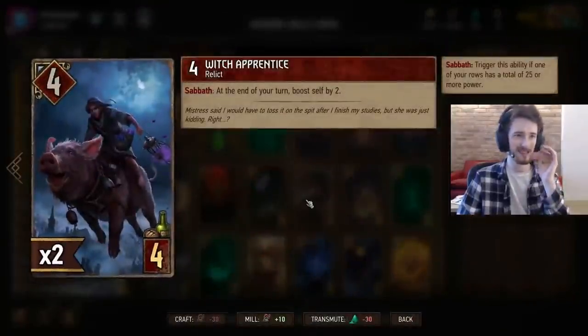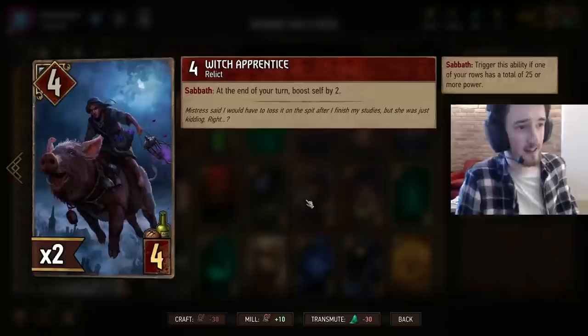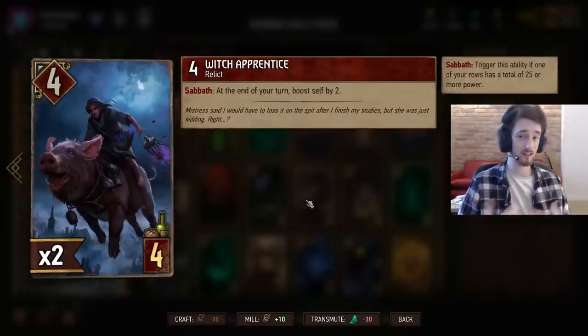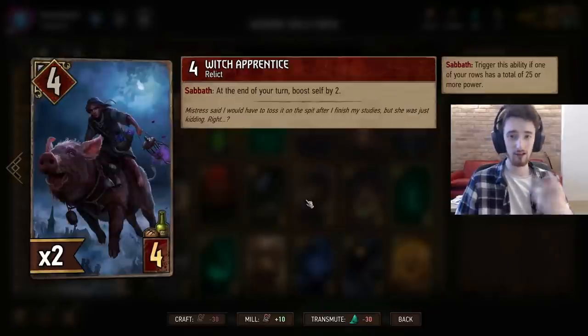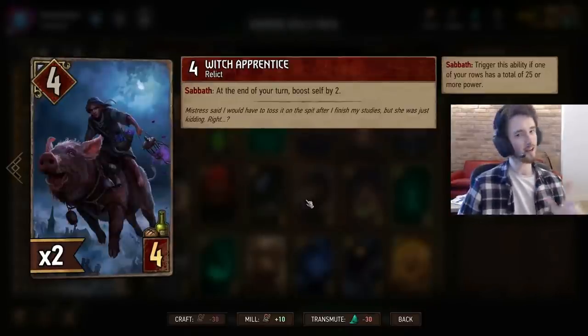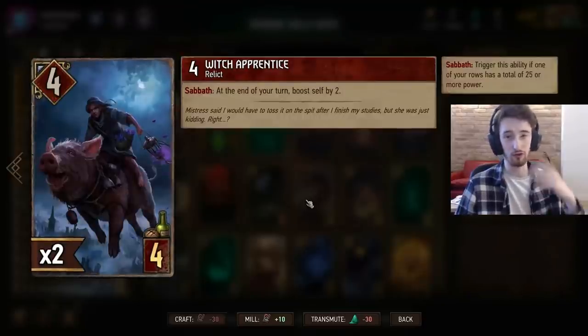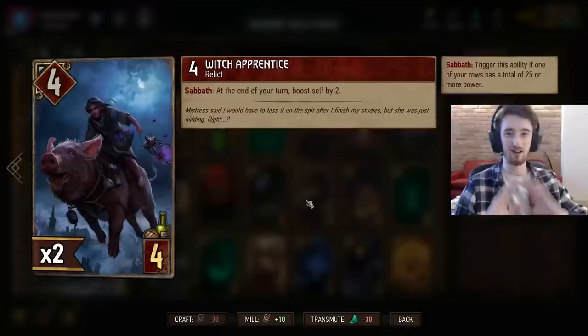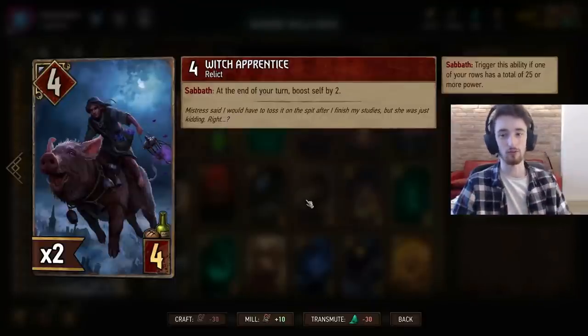This card is actually very, very good in this deck. You've got to be a bit careful how you're playing out the different rounds, because it can be a bit difficult to trigger the Sabbath effect sometimes and get those 25 points on your row. But at the same time Keltulus has a ton of points, so you can quite often go Eagern, Beast, Nithrol — whatever — chuck it all on one row and then get the Witch Apprentice down.